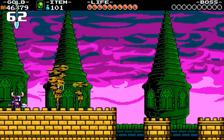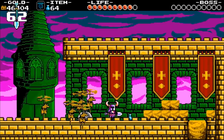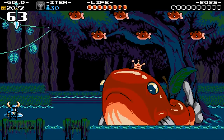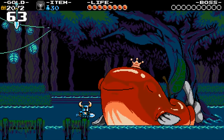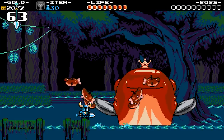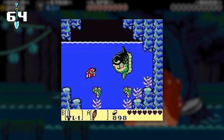Feats are Shovel Knight's equivalent to trophies or achievements — there are 45 of them in Shovel of Hope, while Plague of Shadows and Specter of Torment have 20 more feats each. One of the favorite side characters is the Truple King, the dignified and irritable monarch of the Truples, who's half fish, half apple. He can replenish your chalice with one of his three e-cores, which are magical substances that boost your stats. The Truple King's dance was inspired by the mambo dancing fish from Link's Awakening.